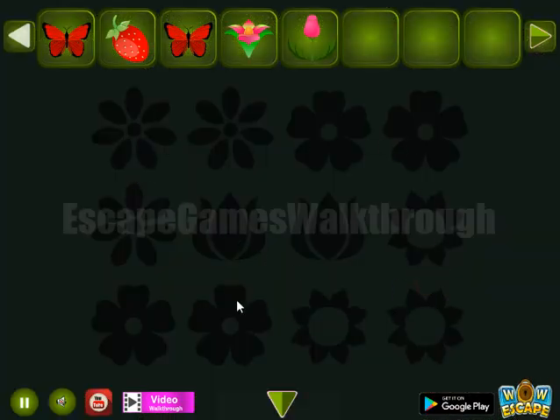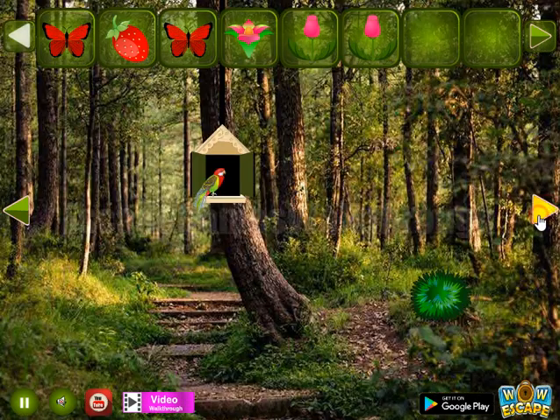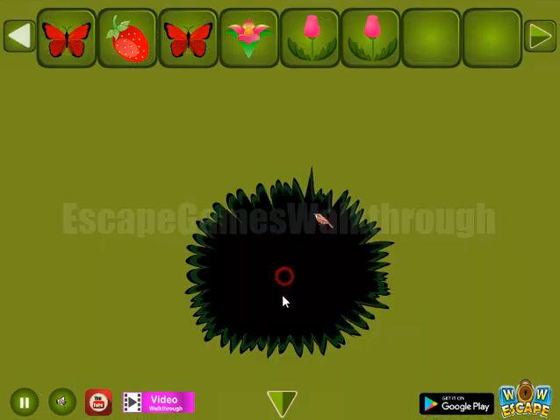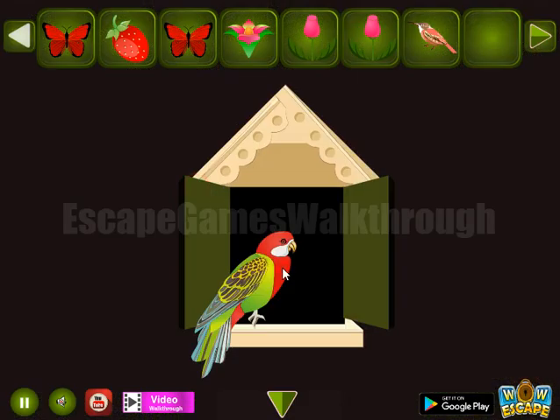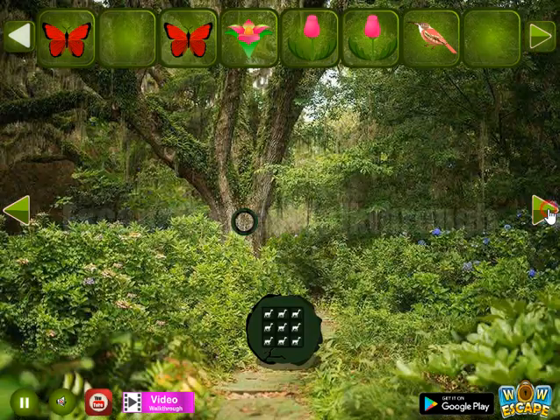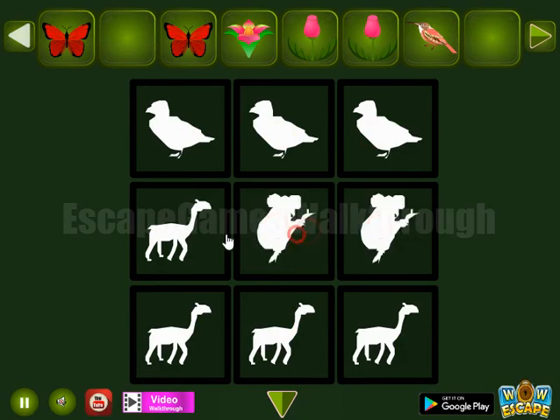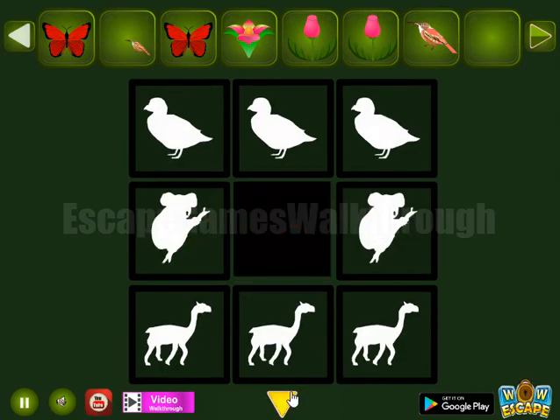Next set of flowers — we will use it later. Now let's look here: there's a bird, a parrot. Let's give it a berry and get a hint of animals: bird, koala, and camel. Bird, koala, and camel. And we've got one more bird.